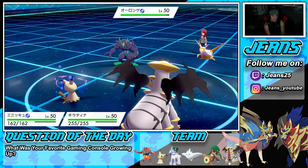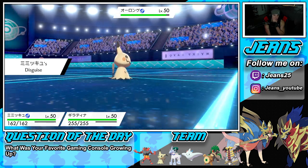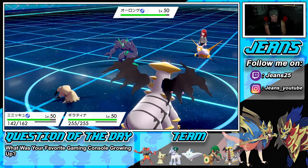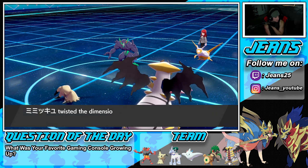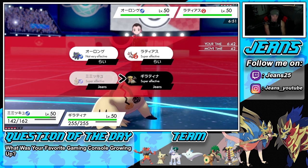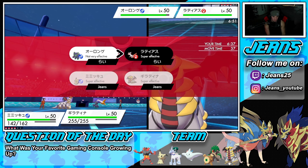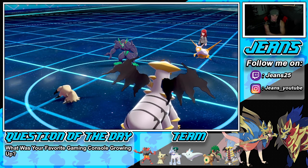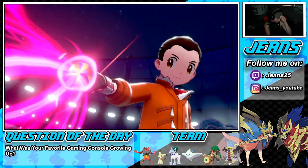From here I'm thinking about Dynamaxing Giratina. We can Dynamax, drop a Shadow Sneak to proc the Weakness Policy, and roll out from there. I'm leaning towards it — then go into Max Phantasm to lower the defense, and drop a Play Rough next turn on Grimmsnarl. Trick Room is out and we need to take advantage of these turns.